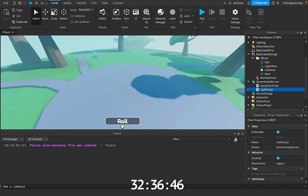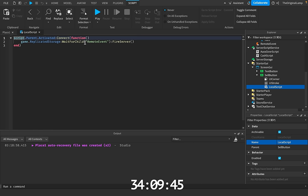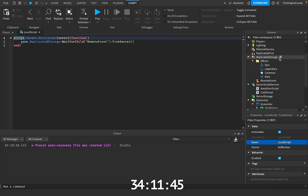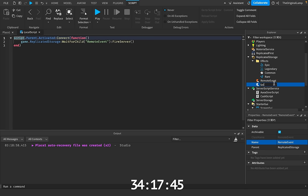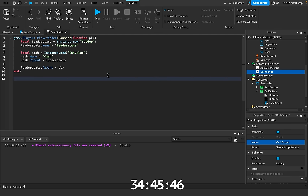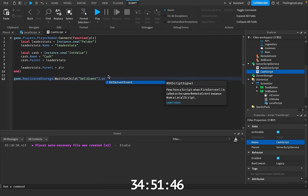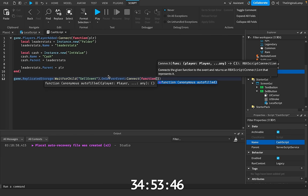What I'm gonna do now is quickly make a new button that just says sell. So I just made the button, and inside of the local script of the button, I'm thinking instead of pinging the remote event we already made, I want to make a new remote event — I'll call it sell event. Then I'll make this sell event as well. Inside the cash script I'll say game.replicatedStorage wait for child sell event, on server event connect function, player.